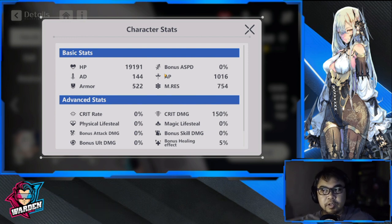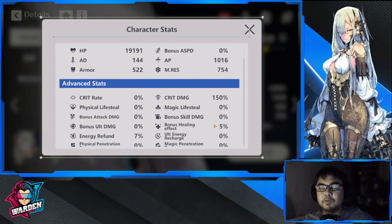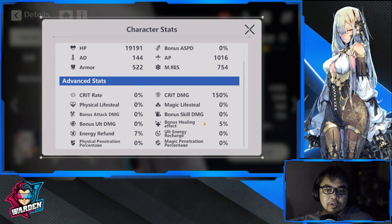Starting off with her stats, it's important that you increase her AP, as this contributes to her healing and damage. HP is important for survivability. Bonus healing is also a plus, especially if you want to go the route where she's more of a healer and less of a support. Ultimate recharge is also a good stat to develop.